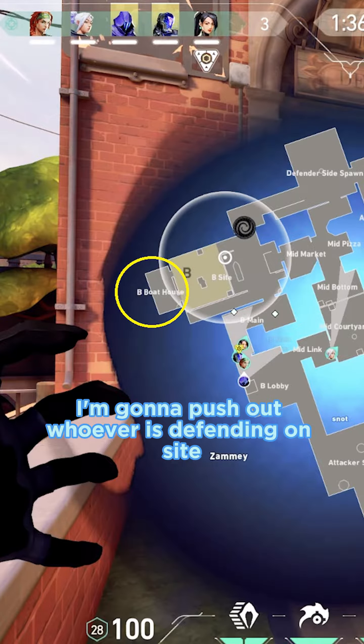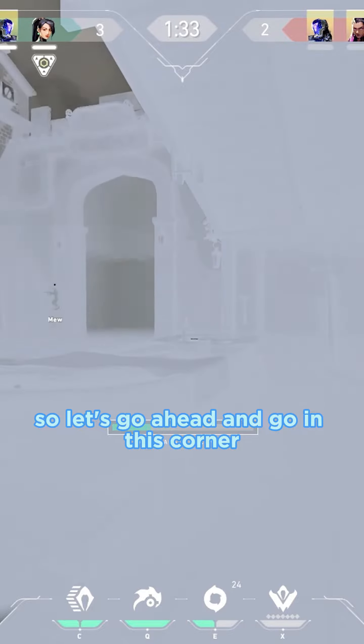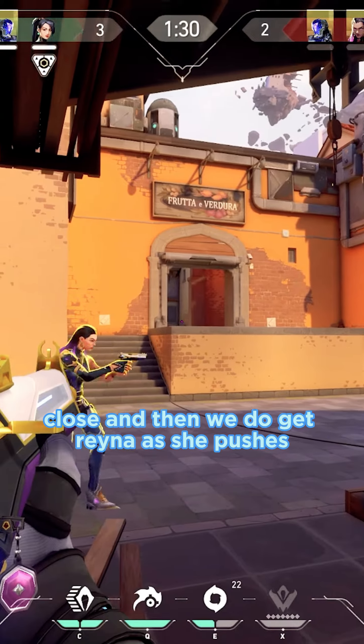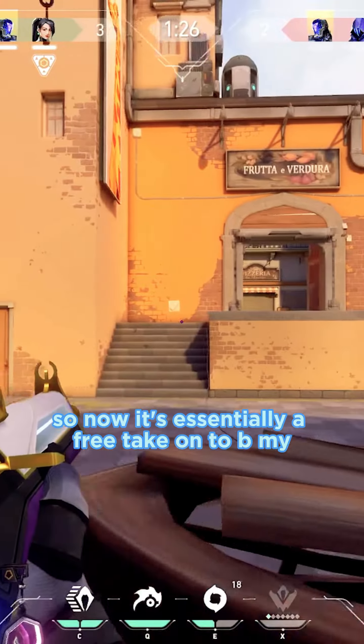That way, I'm going to push out whoever is defending on site. I give information to my team that nobody's watching close, and then we do get Reyna as she pushes. So now it's essentially a free take onto B.